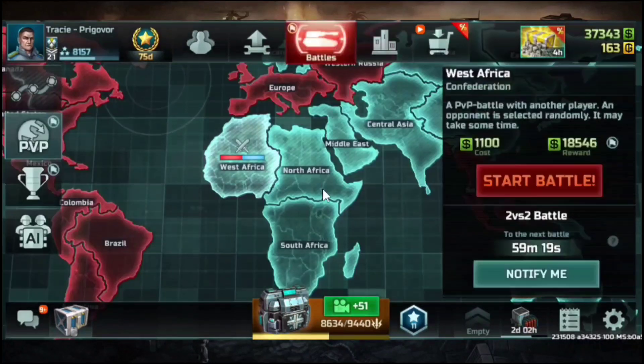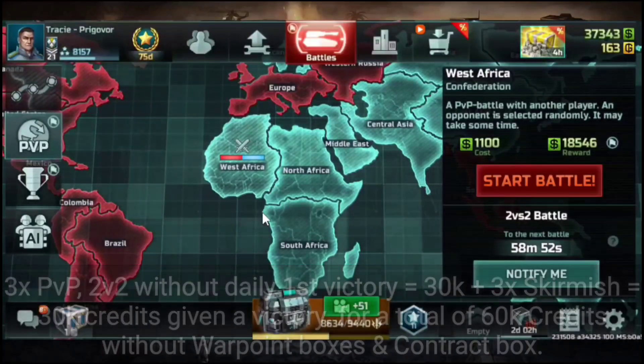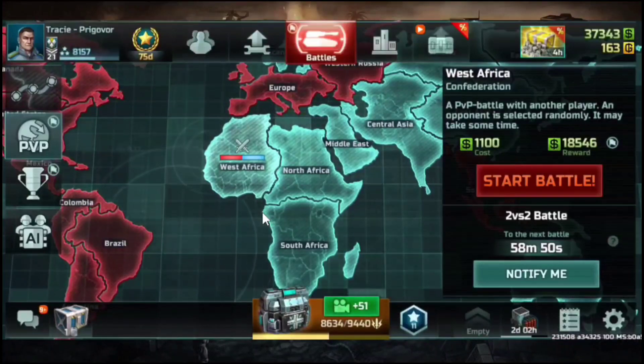Basically, that's it. With everything mentioned: 30,000 for 2 versus 2 and 30,000 for skirmish — that's a total of 60,000 credits. Don't use boost on skirmish or AI unless you're going for top 50, top 10, or a medal. Don't use a boost unless you're going for those reasons.